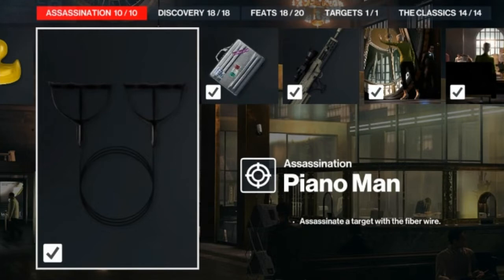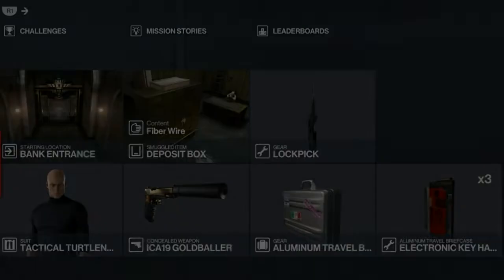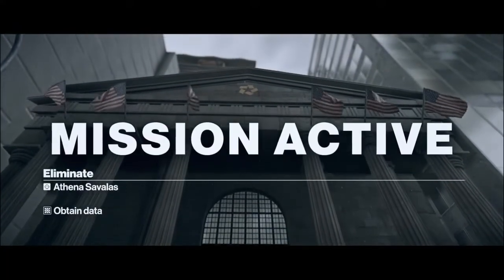The Piano Man challenge entails eliminating our one and only target today with the fiber wire. With all of these challenges so far, we will be bringing the electronic key hacker in a briefcase, our ever trusty lockpick, a silenced pistol, and the fiber wire stored in the security deposit box. Let's get reacquainted with our target: eliminating the bank's director Athena Savalas would sever the last remaining Providence tie to the bank and keep our activities hidden.